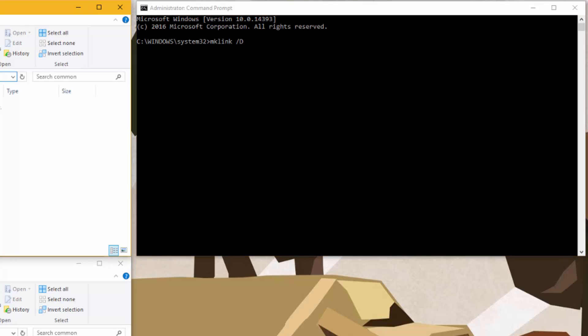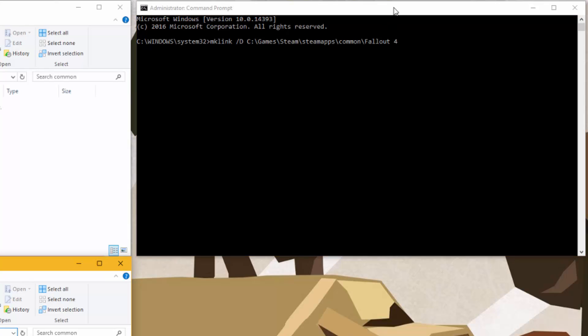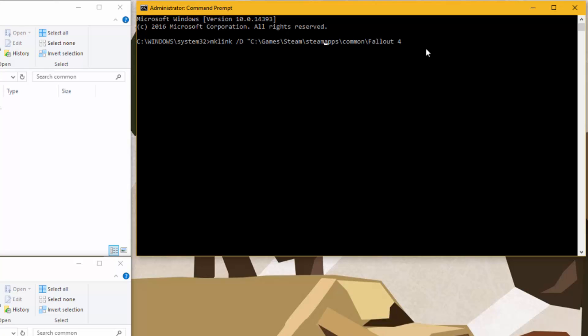We're going to put in the original location of where that game was — in this case, Fallout 4. And then we want the new location to create the junction point. So we're going to go to the bottom directory, copy that, and paste in the path to the new Fallout 4. So again: mklink /d, the original folder, and then the new folder. My folder has spaces in it, so I had to go back and quote those paths.